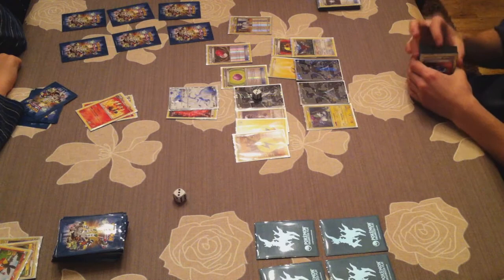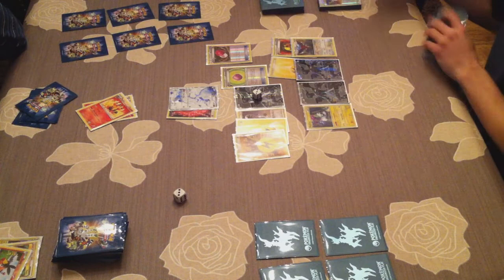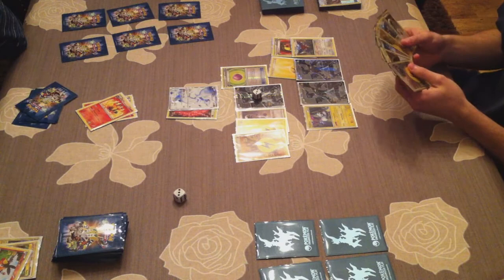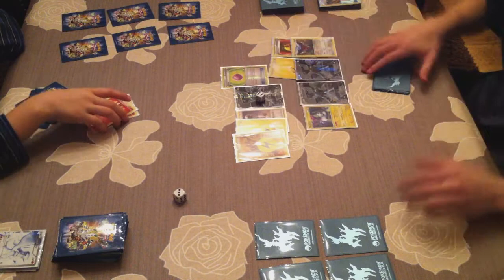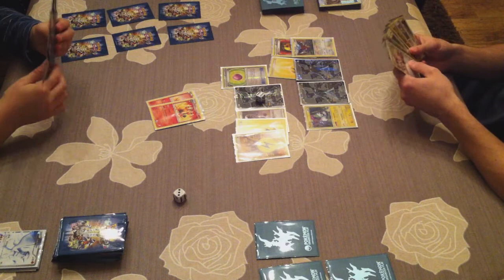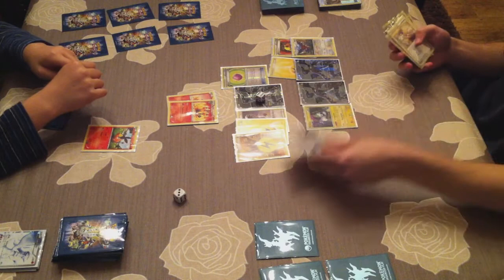I'm using Plus Power with Professor Juniper so I can knock out Reshiram in one blow, only dealing 30 damage to myself. Usually in the past you would have done 50 damage to yourself if you used Bolt Strike, which was way worse than now dealing only 30 damage when you use Plus Power. Reshiram is out of there and I'm still alive, only having six damage counters on me, and I picked three prize cards. I'm setting up another Zekrom on the bench — when this one's out I'll probably send out Druddigon — because he only has a Tepig on the bench and a Pignite.